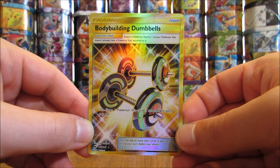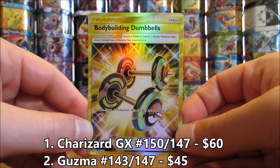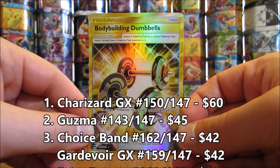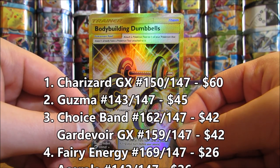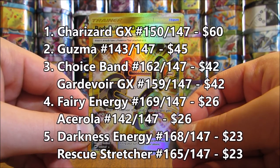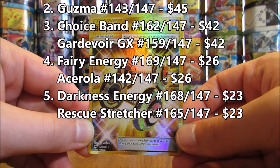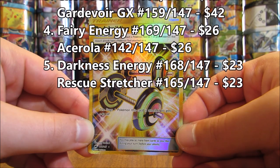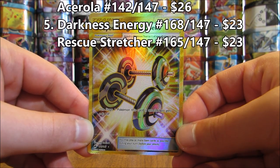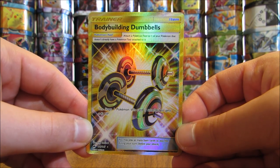The top five most valuable cards in this set are: Charizard GX Rainbow Rare at sixty dollars, Guzma Full Art at forty-five dollars, then both Choice Band Secret Rare and Gardevoir GX Rainbow Rare at forty-two dollars, and then Fairy Type Energy Secret Rare and Acerola Full Art both at twenty-six dollars.